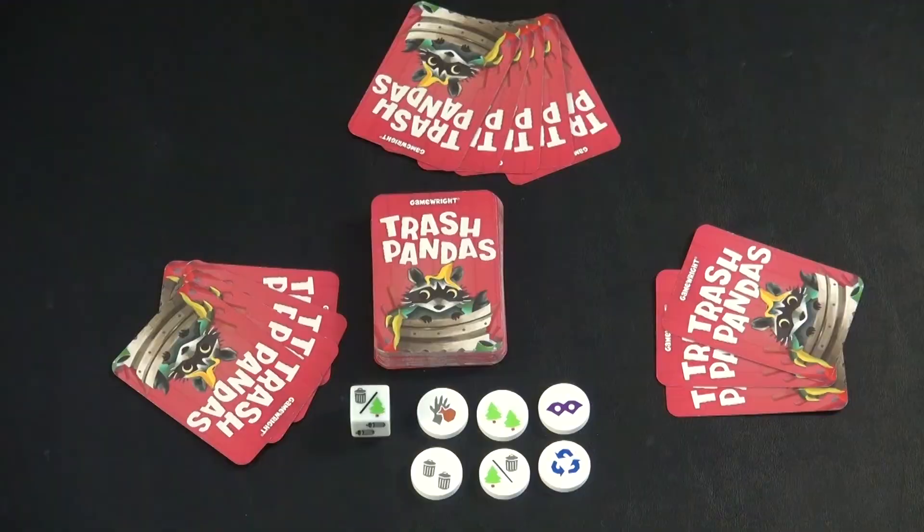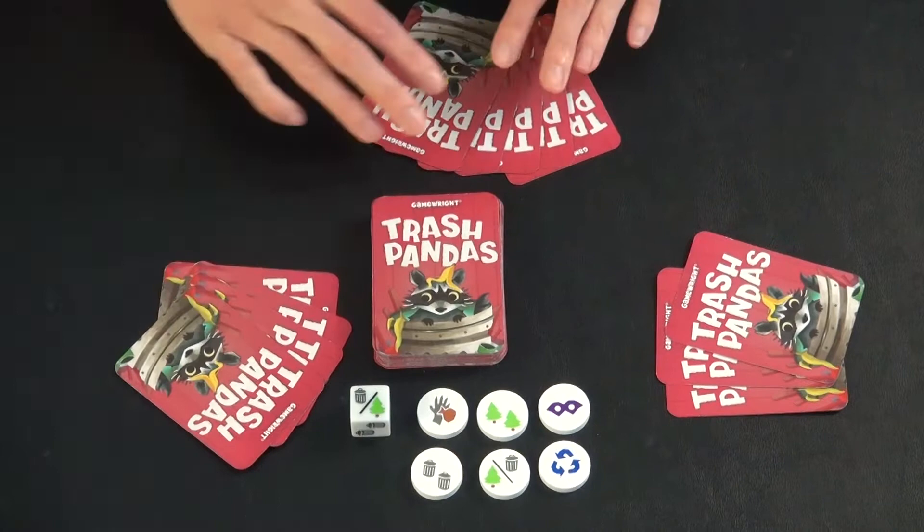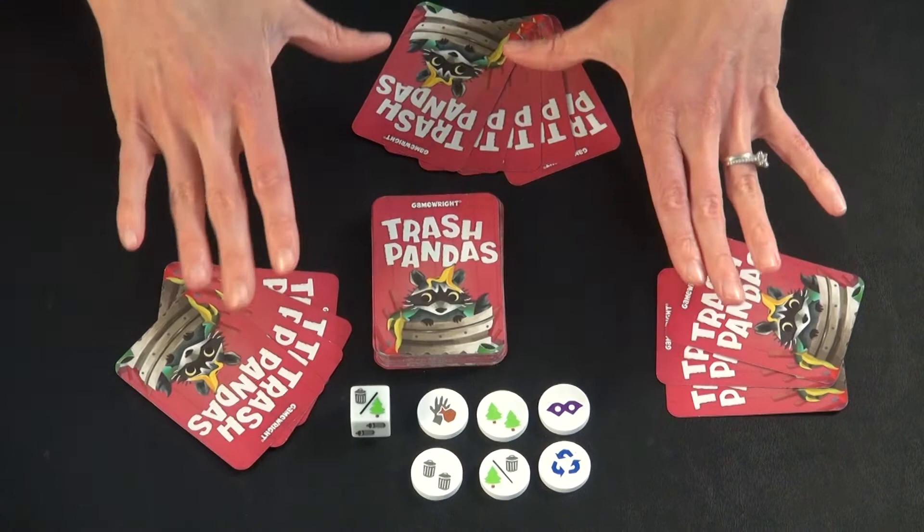Game setup. To begin, shuffle all of the cards and then deal out three to whoever you've decided your first player will be, four to the next player, and five to the player after that. If you have a fourth player, you give them six cards. We are playing a three-player game today.